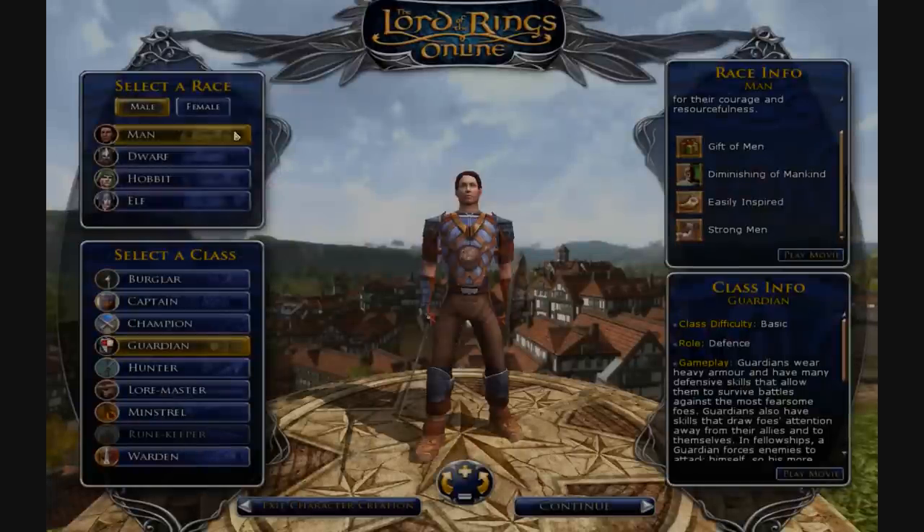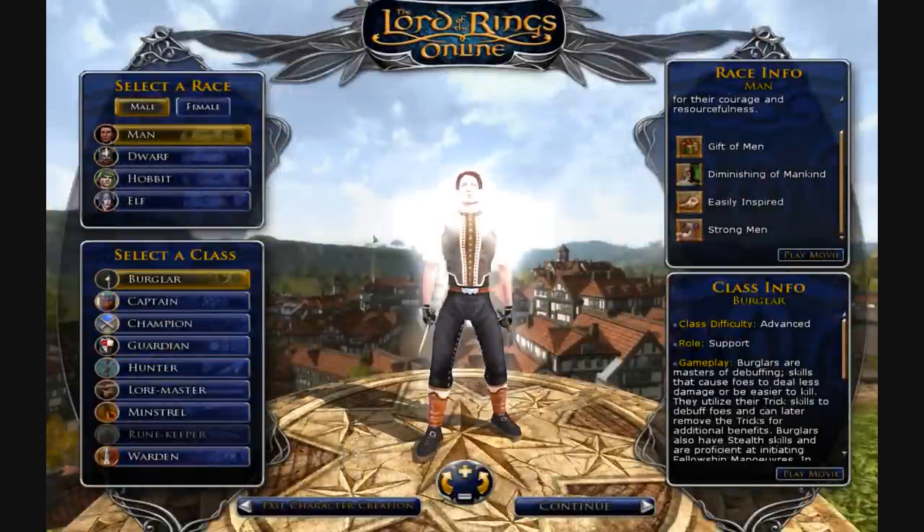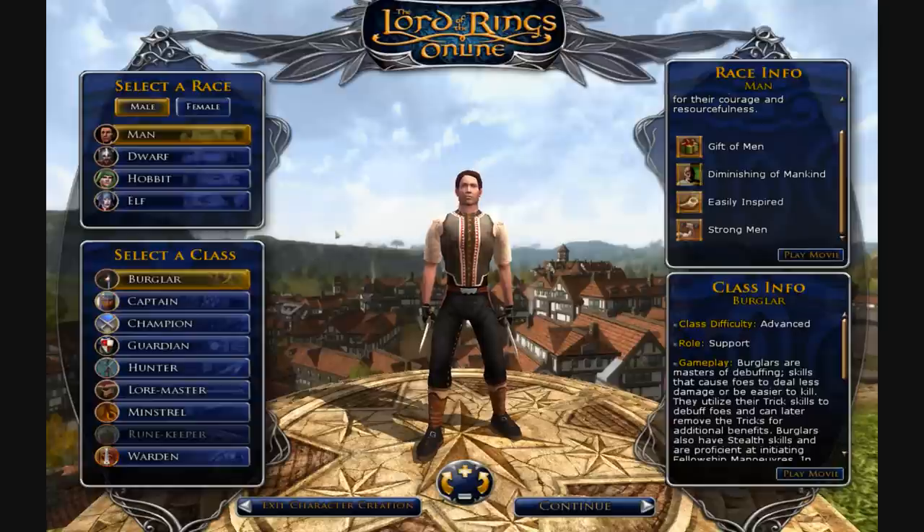Now that you know a little bit about the races, let's go over the classes. Starting at the top: a burglar is a pretty advanced class — it's a support role. Burglars have a lot of debuff skills and are very valuable in fellowship play. They have the ability to initiate fellowship maneuvers on command, where you break through your opponent's defenses and each fellowship member makes a very powerful attack. This is very useful when taking down epic enemies. Burglars also have stuns, slows, snares, and deal great damage when attacking while sneaking.